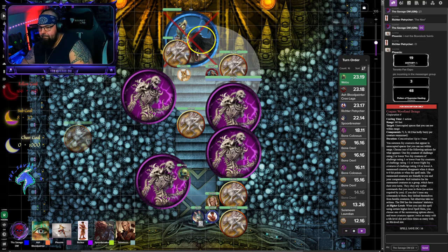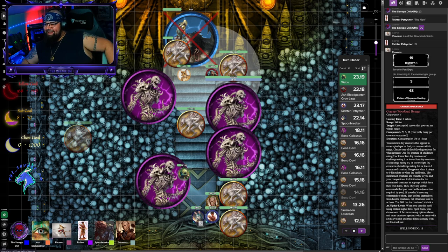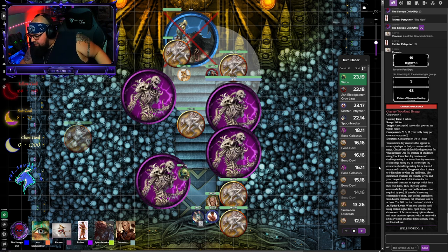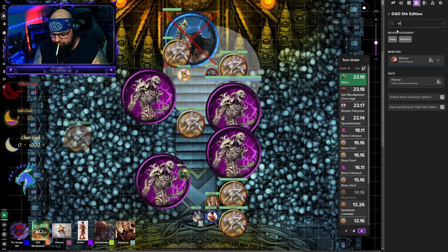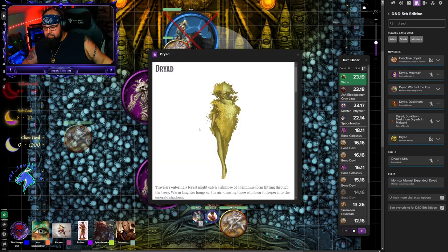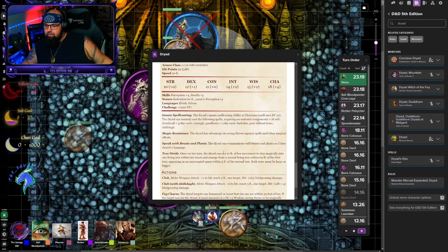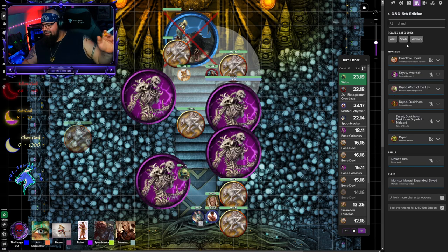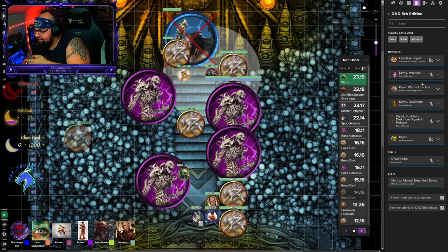Wabu's going to phone a friend — his Moonbeam disappears since it's concentration. Oh, concentration, okay yeah. What are you summoning? It says DM has the creature's stats. A Fey creature — I have no idea what they are. All right, Conjure Woodland Beings — Fey, challenge rating one. Oh my god you just had to make this difficult.